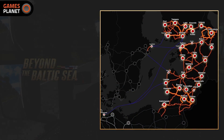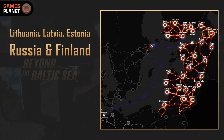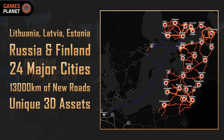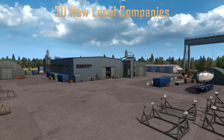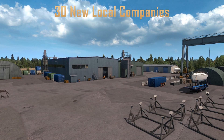Beyond the Baltic Sea is the newest and biggest DLC made for the game, with 5 new countries including Lithuania, Latvia, Estonia, parts of western Russia and south of Finland. There are in total 24 new major cities and many smaller towns with over 13,000 kilometers of new in-game roads. As is the case with every new map DLC, we have brand new unique 3D assets with characteristic Baltic architecture, famous landmarks and many recognizable places. Included in the DLC, we also have over 30 new local company docks and industries such as concrete plants, locomotive, furniture and paper mill factories, as well as 16 new farms.